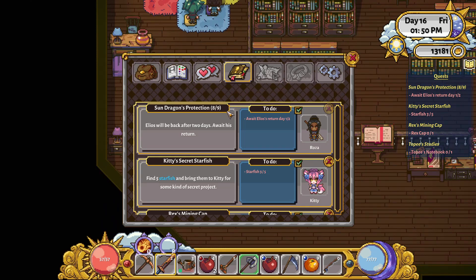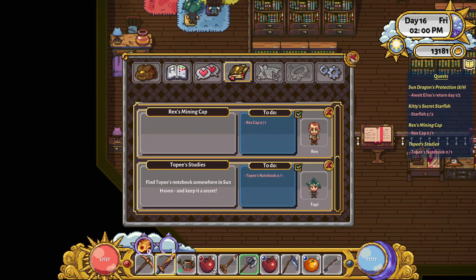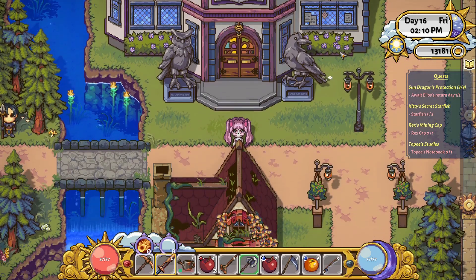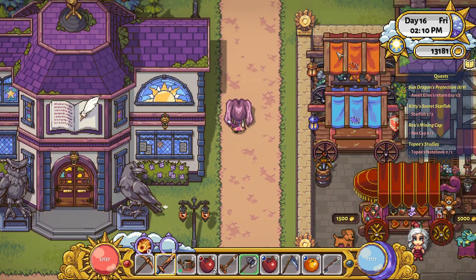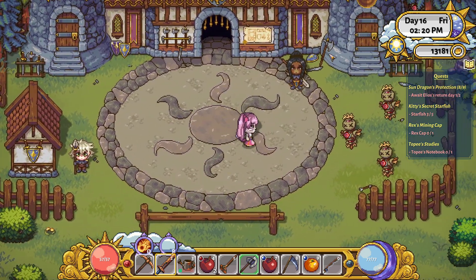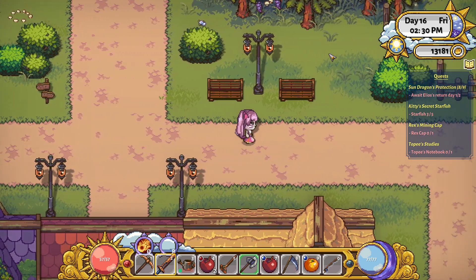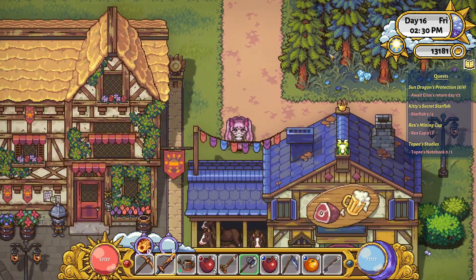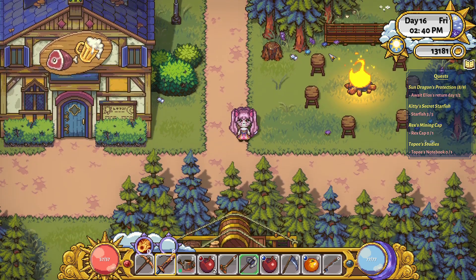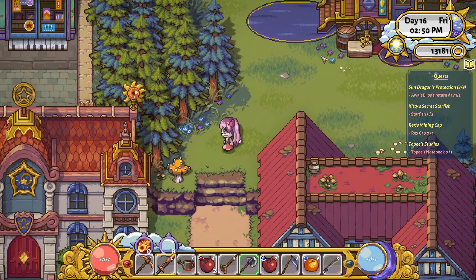Topi's notebook is somewhere in Sunhaven. If we find it we'll let him know, though he's quite difficult to track down. We'll do one loop just in case. Wait a second — after planting all those flowers they now disappeared. Goodness Jun — it would have been nice if they stayed.